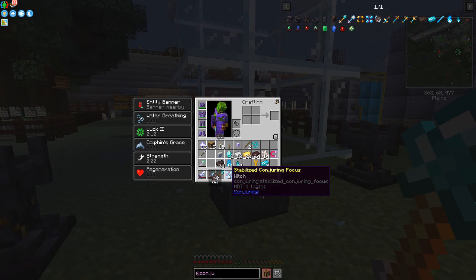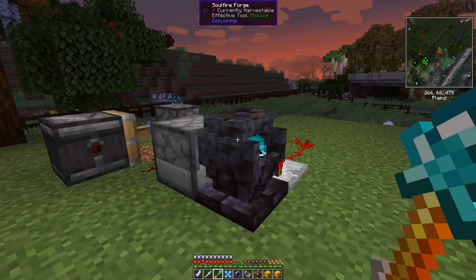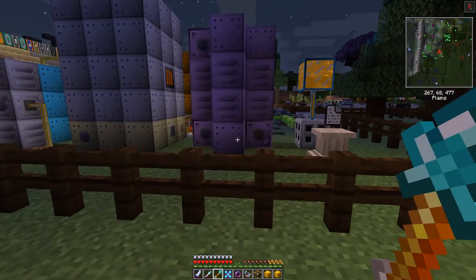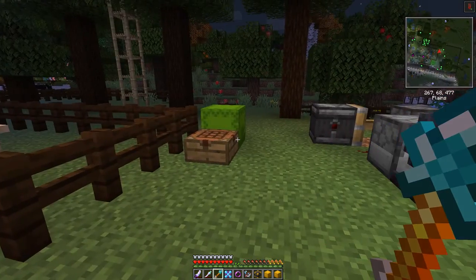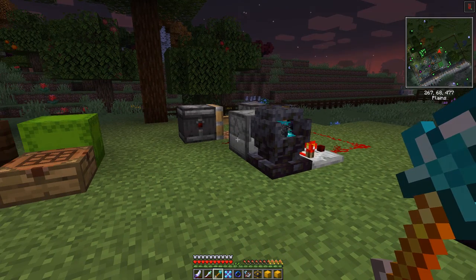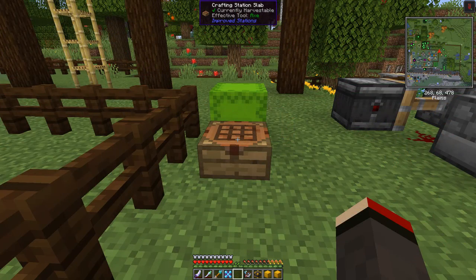We need to shift right click the funnel - yes, there we go. Sure enough, we've now got a stabilized conjuring focus with the witch in it - fantastic! We can now look at this - the thing is still progressing. What we also need to do is make a conjurer, but instead of making a new one we'll just use the one we've got already and see how that goes.